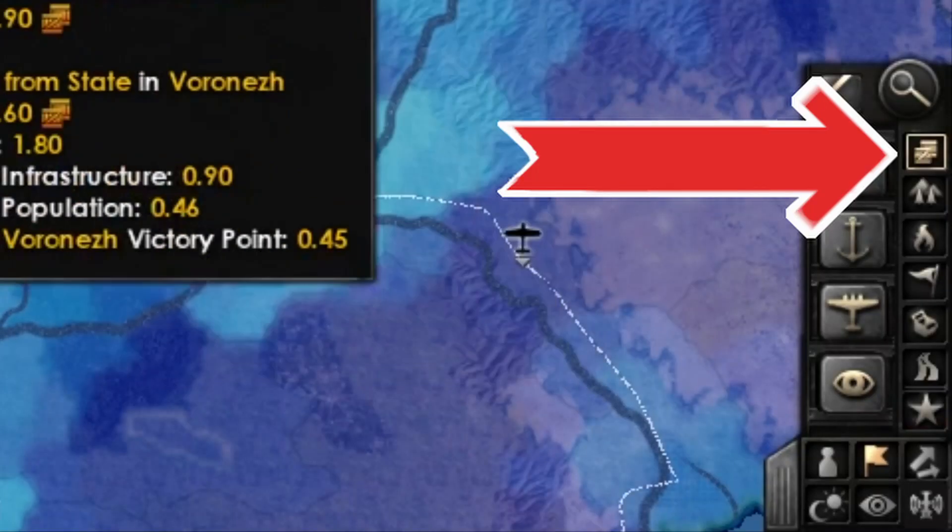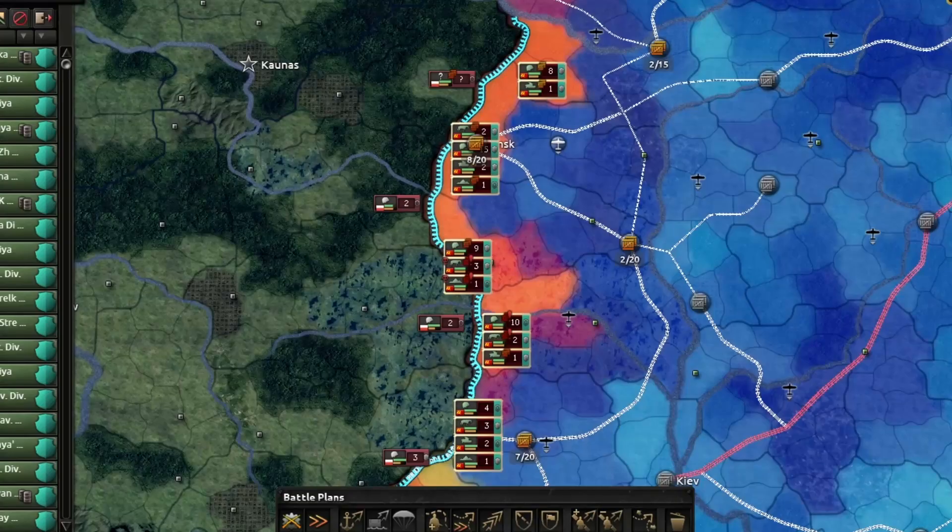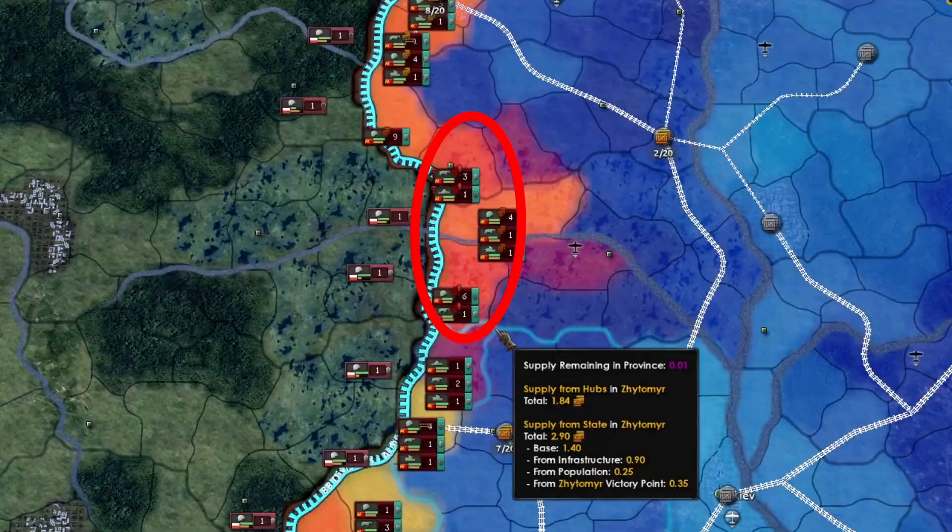Pressing F4, or the icon on screen, will open the supply map mode. Blue is high supply, yellow is low or just enough supply, and orange or red is undersupplied.